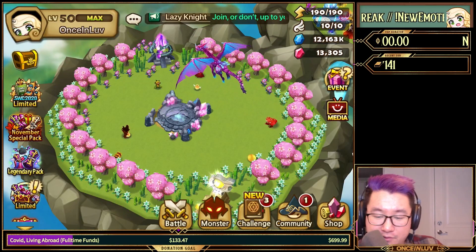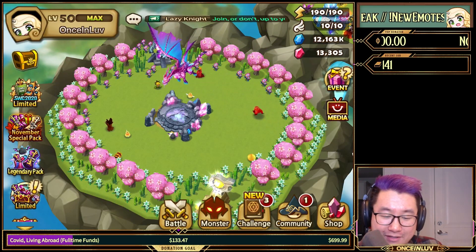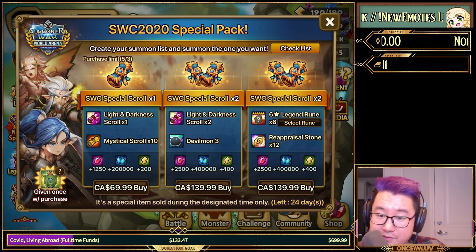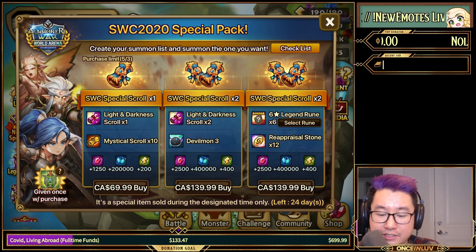Hello, good morning guys. New packs have come out and I know everyone's going to be asking what do I put on the list. So let's go over what they are first. SWC 2020 scrolls have come out. If you're familiar with the SWC scrolls, generally they're like a premium summoning stone rotation.